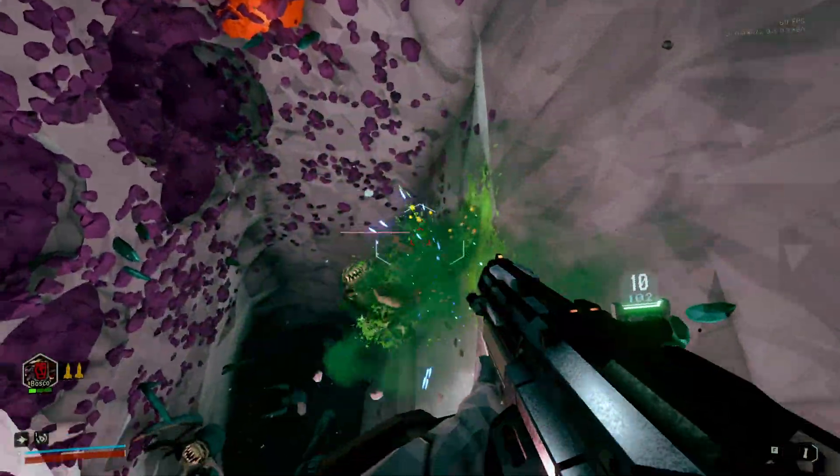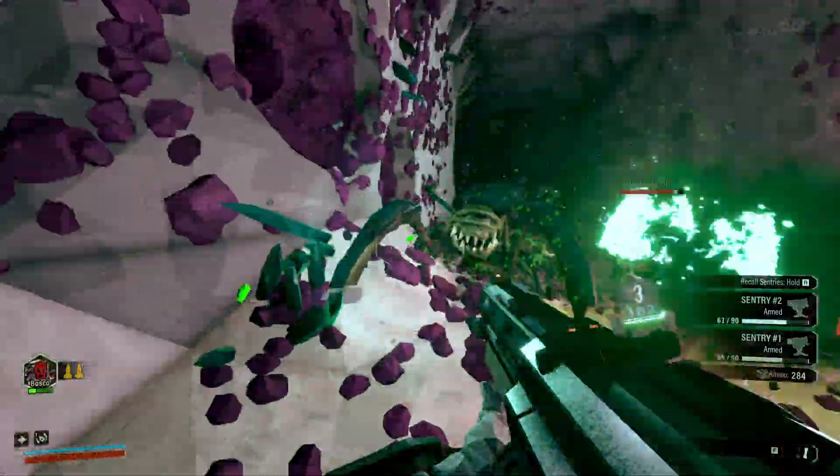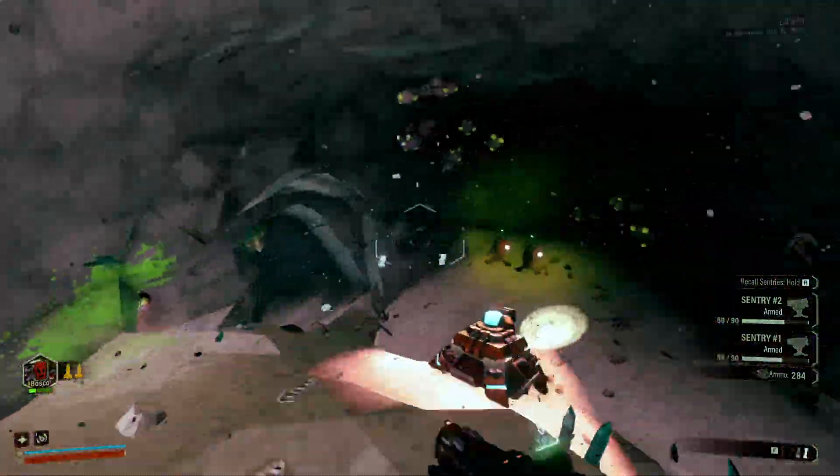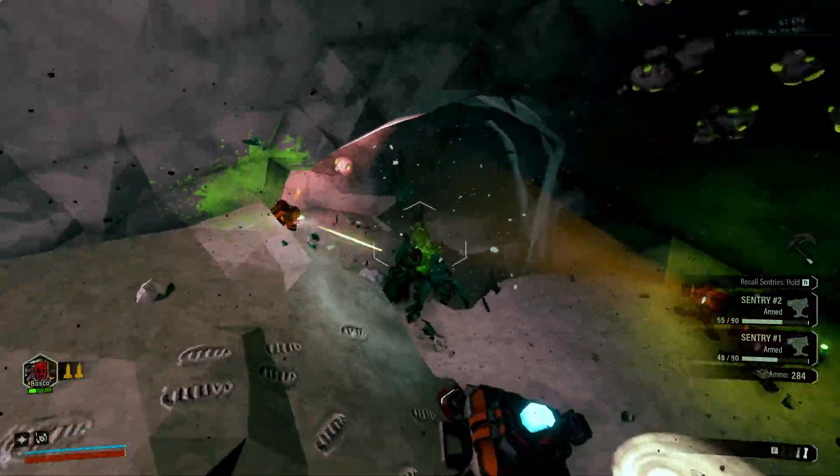Tips and tricks: tap fire as much as possible to conserve ammo. It can be tempting to hold left click, but only do so on massive waves and or massive targets, lest you run out of ammo sooner than you expected.